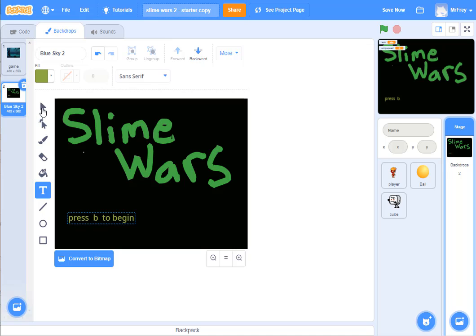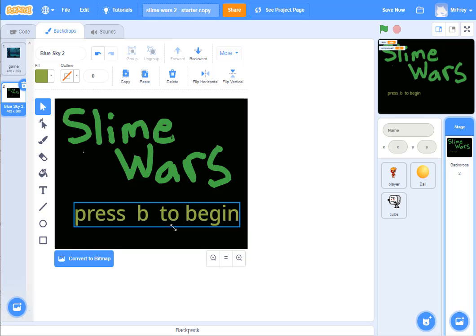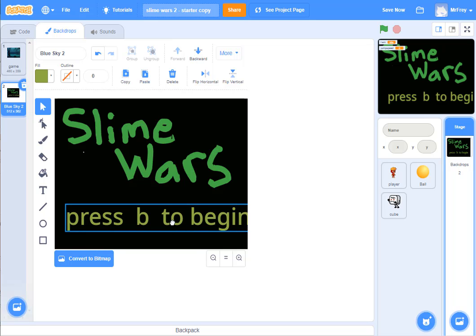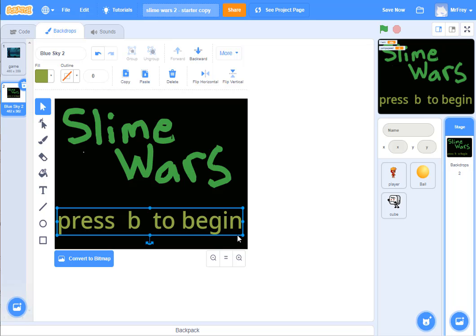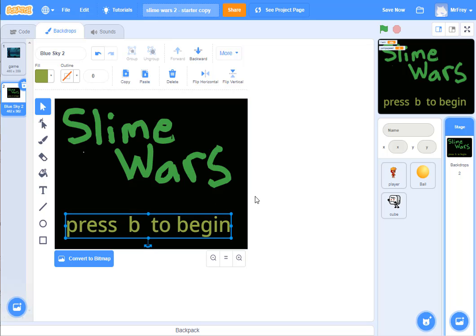I'm doing an easier version — press B instead of the space bar. I click on this arrow, which lets me move the text around and grab a corner to make it bigger or smaller. I'll size it so it looks good — 'Press B to begin.' Then I come up here to the title and I'm going to call this 'Begin Screen.' That's my Begin Screen: it has the title of the game and how to get it started.